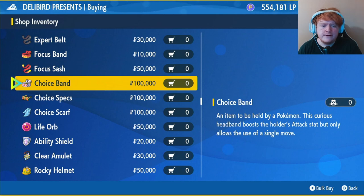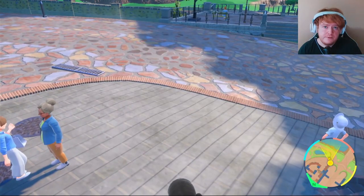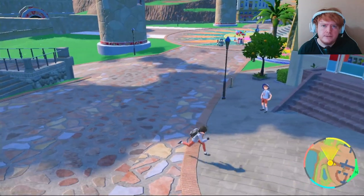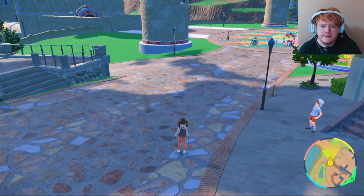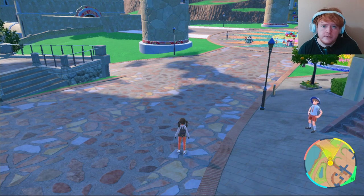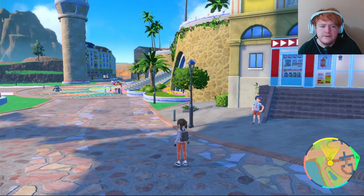The Choice Band increases your attack by 50%, like the Life Orb, but instead of costing HP it only lets you use one attack the whole raid. The reason we don't normally like these items is because if someone uses Cursed Body or Disable, it puts us into Struggle.